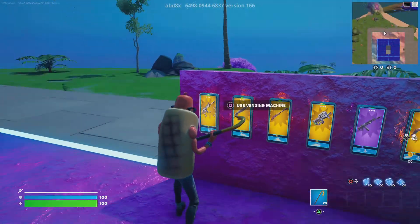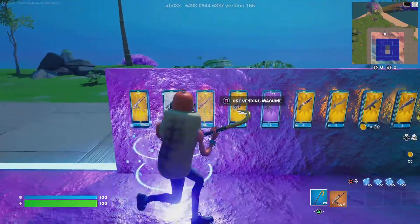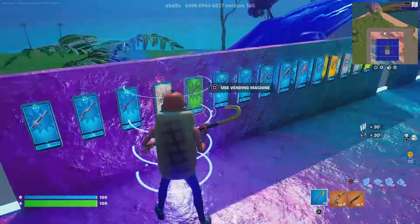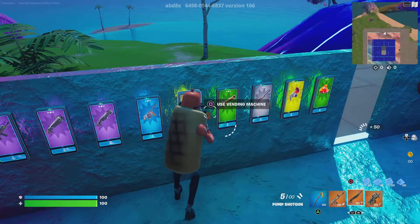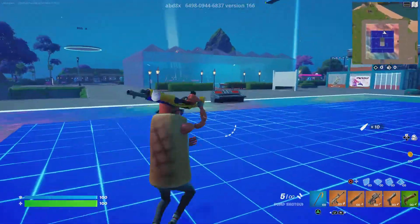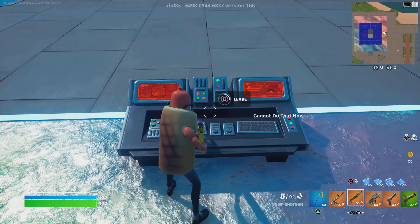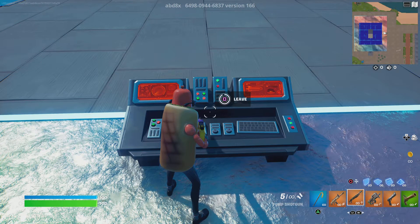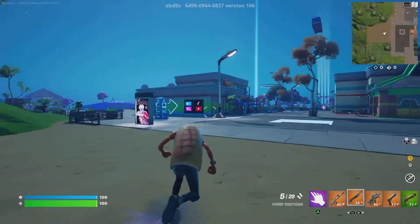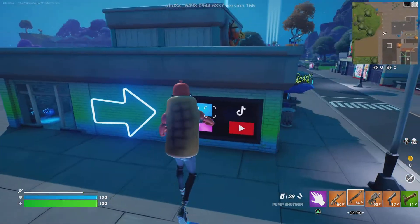What you're going to do is just pick out your favorite guns — like I'm going to pick the scars, the 290, a deagle, and a burst. What you want to do is just hold them out, then leave. Right when you leave, shoot — and now you've got them. Then just go back.